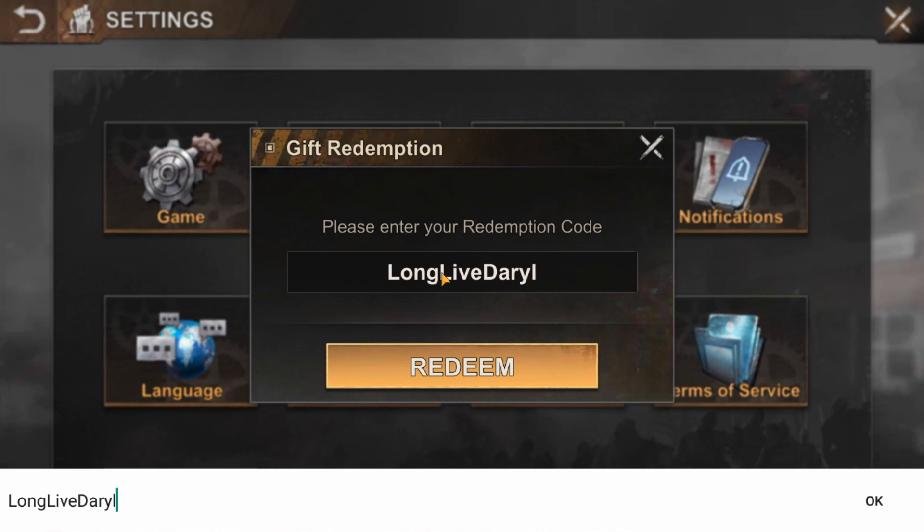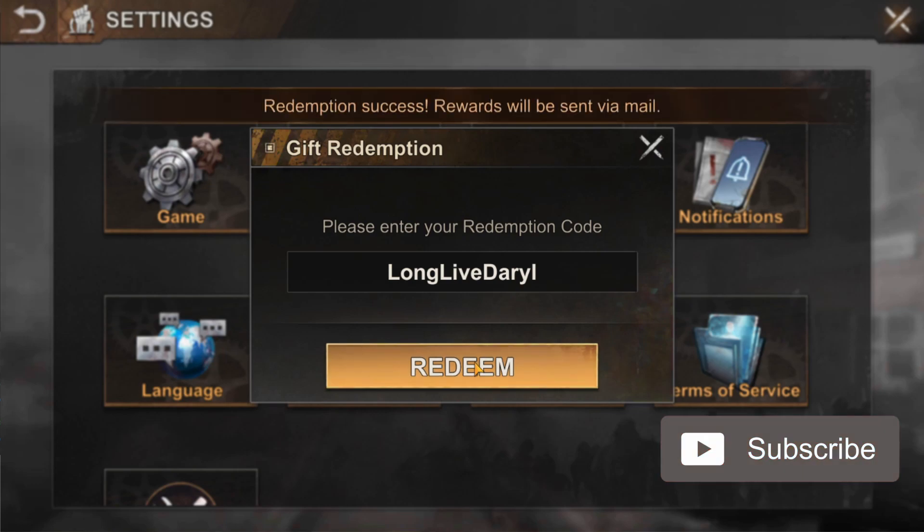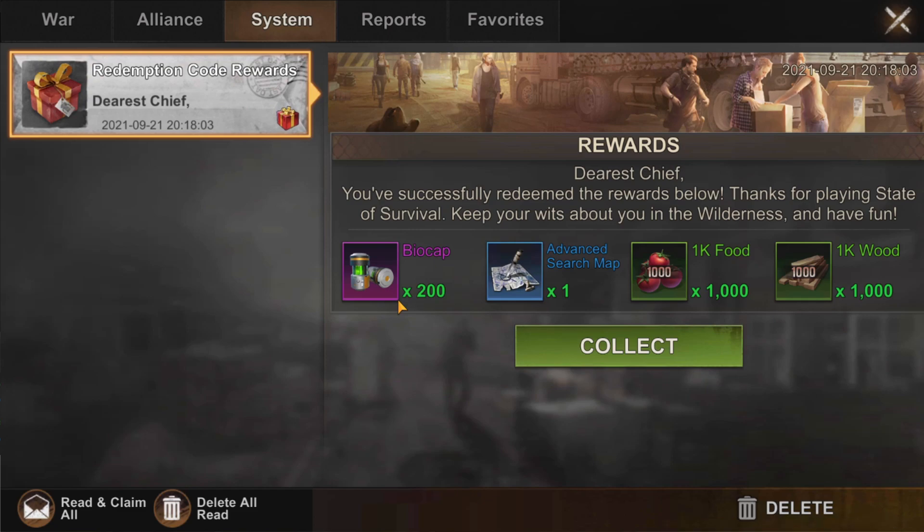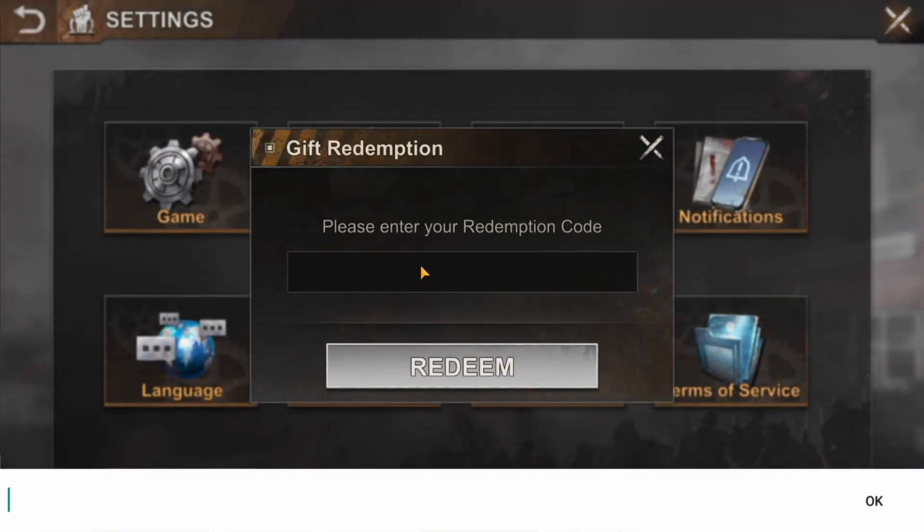The next active State of Survival Gift Redemption code is LONGLIVDARYL — that is L-O-N-G-L-I-V-E-D-A-R-Y-L. If we head back to our mailbox, we'll see that this code gives us 200 biocaps, one advanced search map, 1,000,000 food, and 1,000,000 wood.